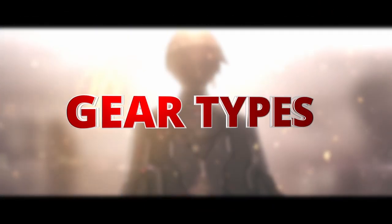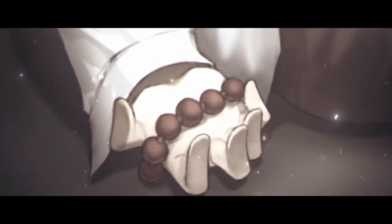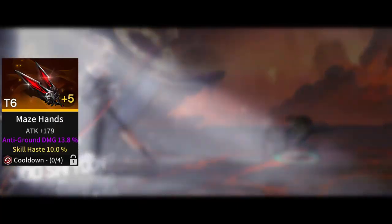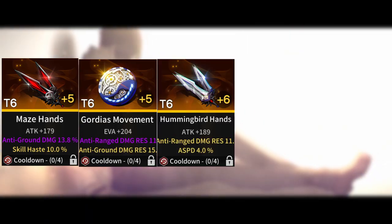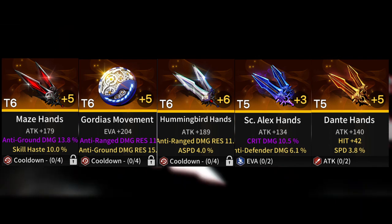Let's start off with the gear types available to us at this point in the game. Since it's a guide to help your gear progression, I will not be mentioning anything below T5, unique equipment, and the seasonal gears. For T6 gears, we have the Ground Damage Maze type, the Damage Resistant Gordius type, the Damage Resistant Hummingbird weapons, Raid gears, and the Common Craftables, the Dante's type.